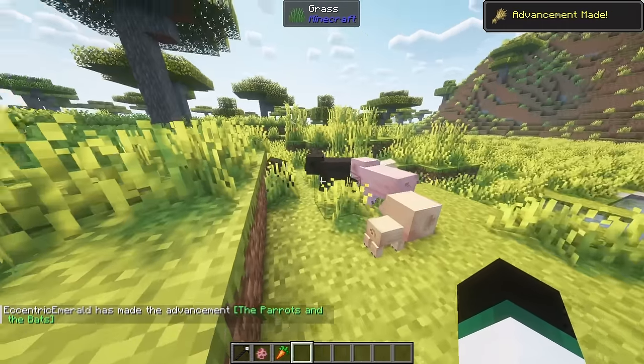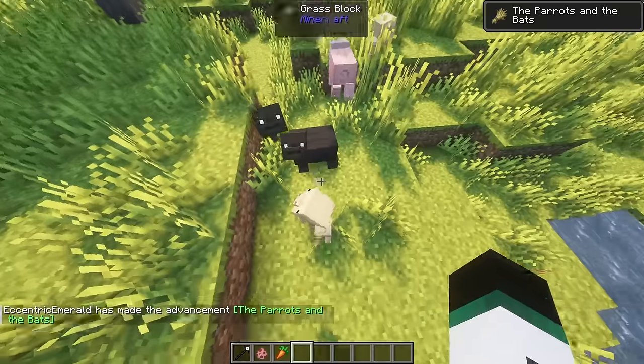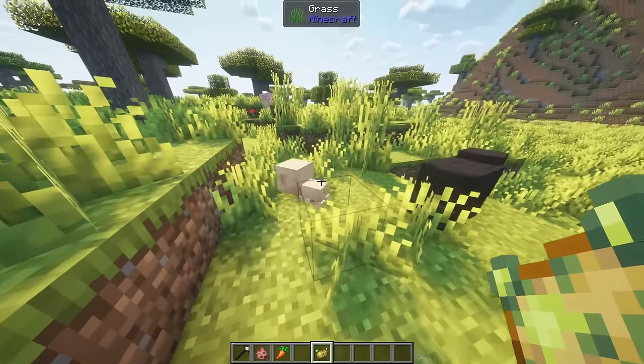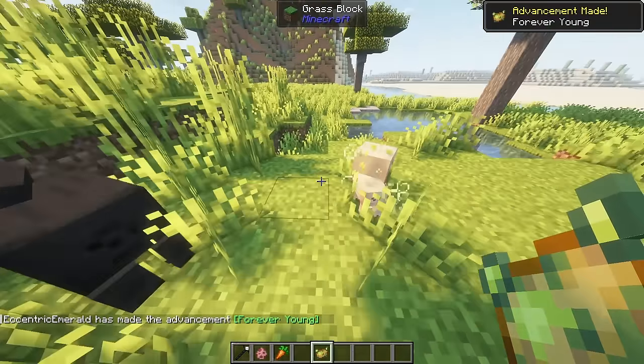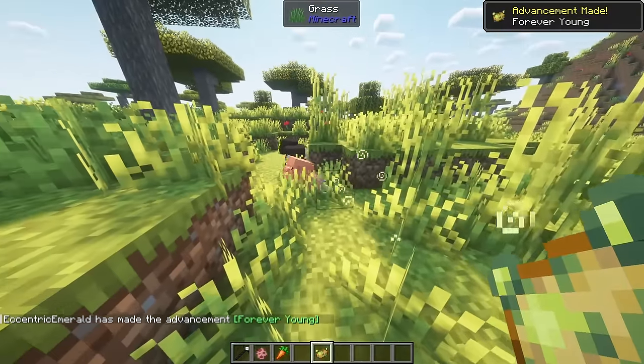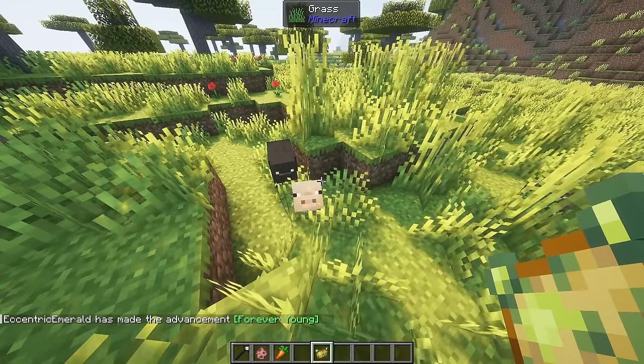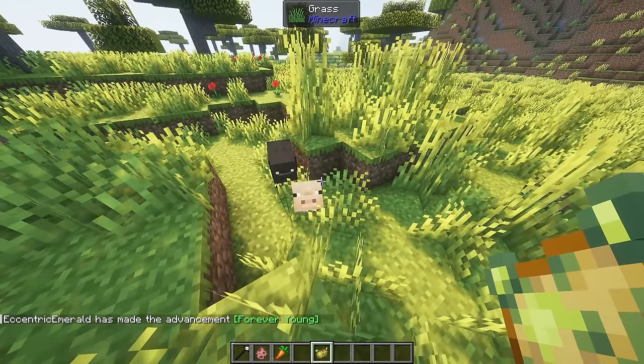Pigs will now have litters of piglets instead of just one when bred. Litter sizes can range from 2 to 3, but if you use a golden carrot instead of normal carrots this allows up to 5 pigs in one litter. Feeding a baby animal a poisonous potato has a chance to poison it for a few seconds, and a baby animal that has been poisoned by this method will never grow into an adult.